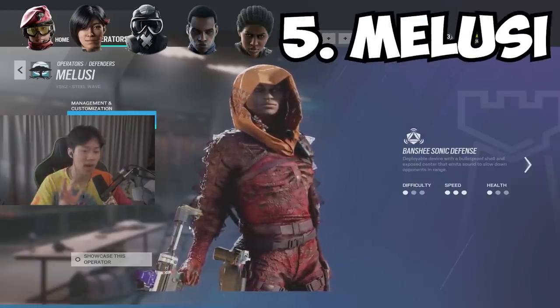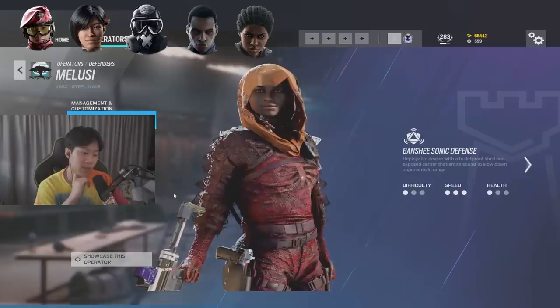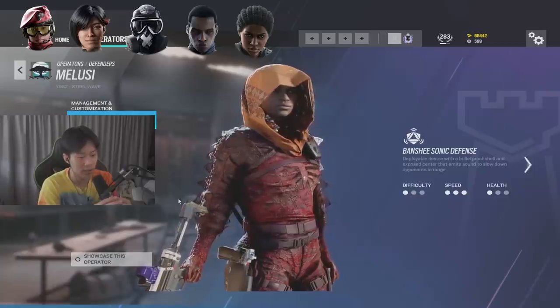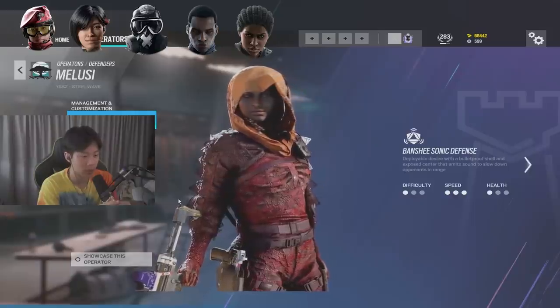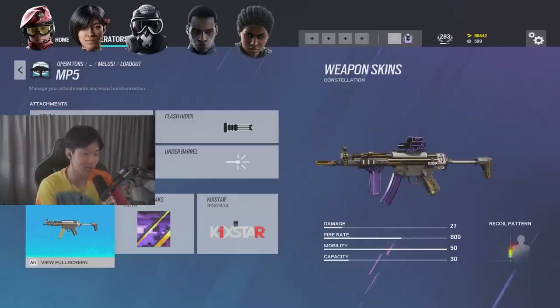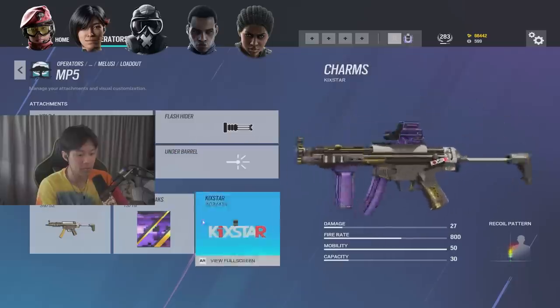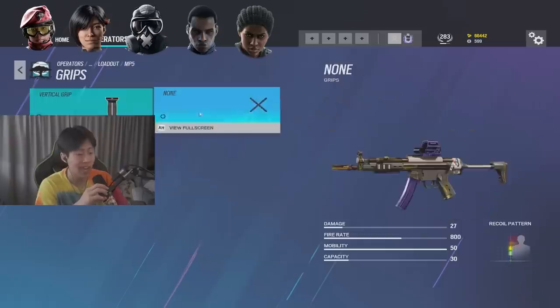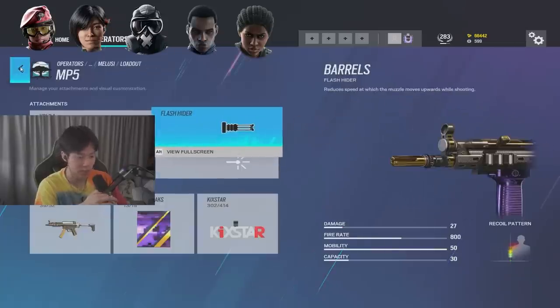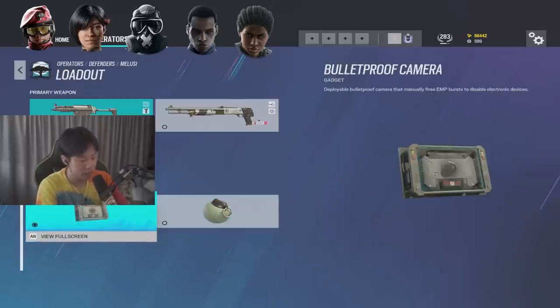The last defender at number five is Malusi. In ranked especially, she is like a bulletproof barbed wire — very good at holding map control and harder to sneak up on when the banshees are going off. Don't use the shotgun — it's not that good. Her MP5 we all know from Doc: very strong gun, high fire rate, low recoil, good damage. I recommend vertical grip and flash hider since it's a very high fire rate gun, then use the pistol. Run the bulletproof camera if you need more information on site, but if you already have shotgun players then run BP over impacts.